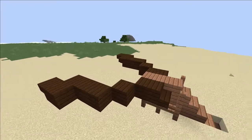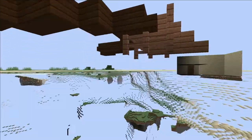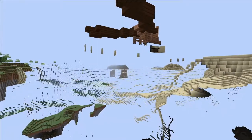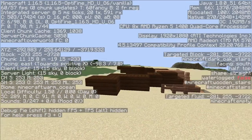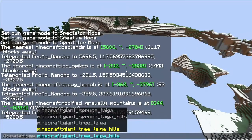Wait a minute, what is this? I've never seen this before. Shipwreck? Or something? So since this is part of the warm ocean biome, there is a shipwreck here, but the world height cut it off.